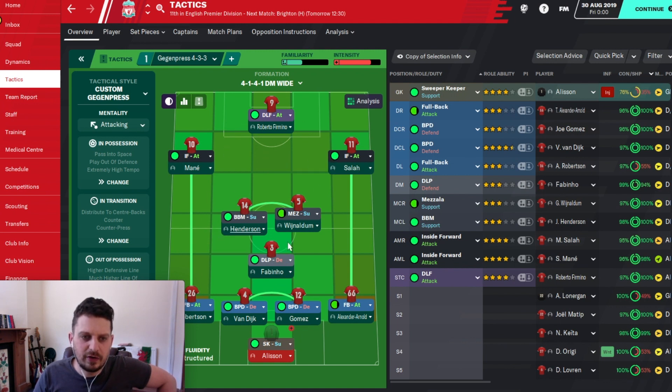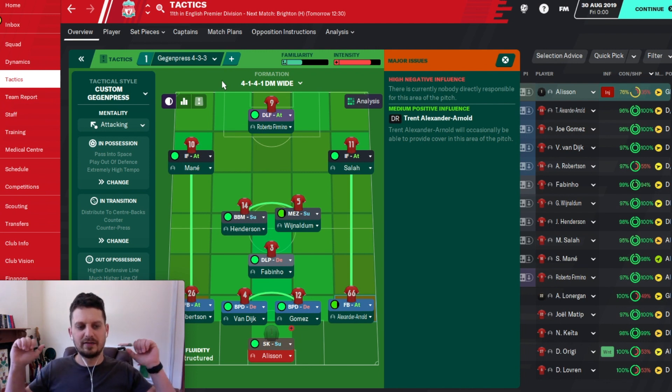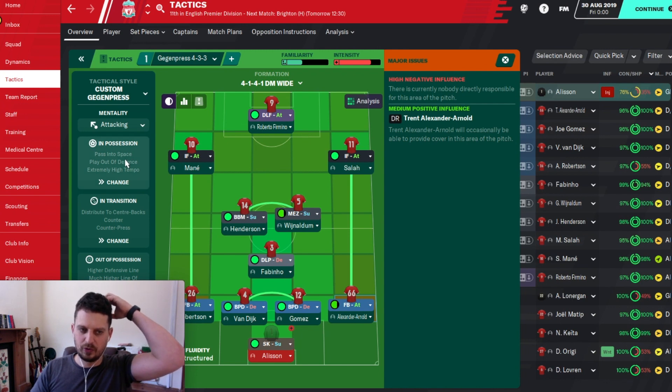You can see all areas of the pitch are green, which is good. We've got no concerns, apart from in behind the full-backs. There is currently nobody directly responsible for that area of the pitch. So that's where you could get hurt — in behind the full-backs. But we know that if your full-backs are going to be bombing on, you're going to struggle in behind. In possession though, you do well with the ball.